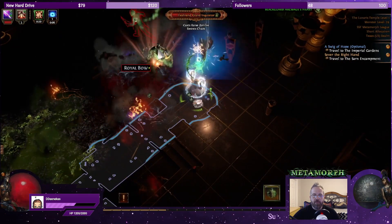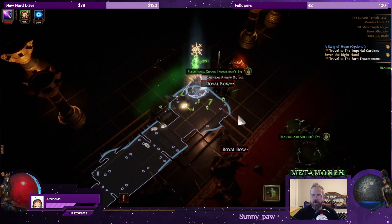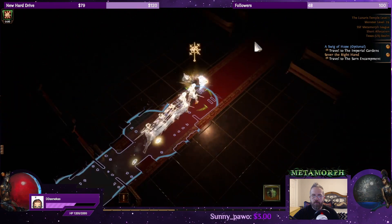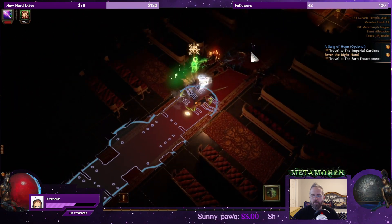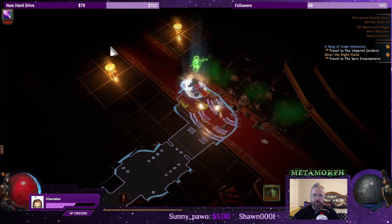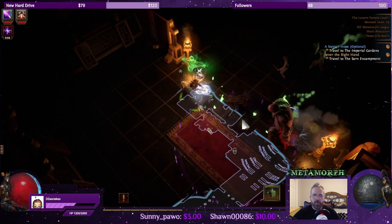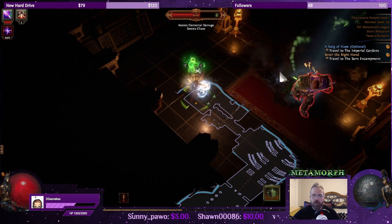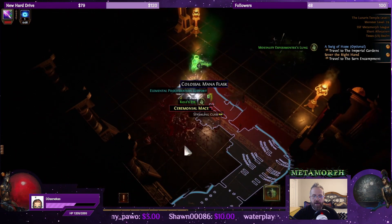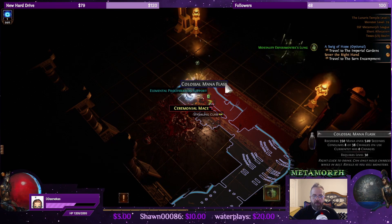Let's see what Fleshrend has for us. Grand Inquisitor's Eye. The path that has the door is the correct path. I tend to always avoid Cole, but he's part of Metamorph so let's grab his piece. We got Cole's Eye. Colossal Mana Flask for 350 — that is a lot of mana.